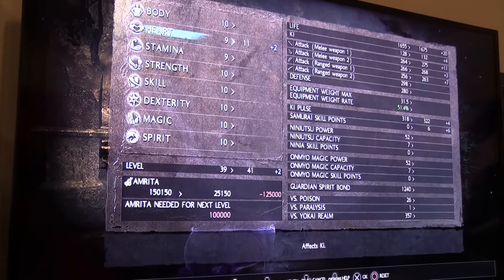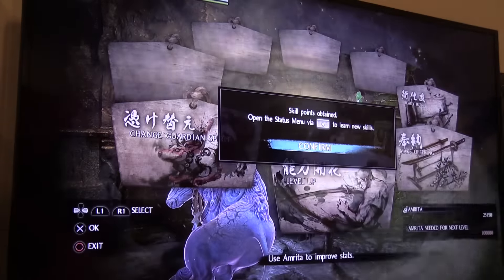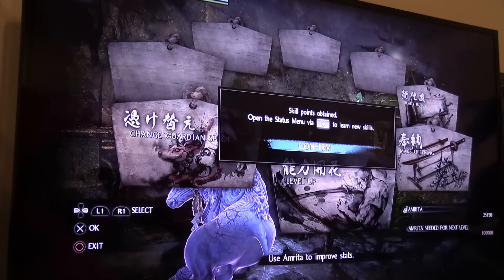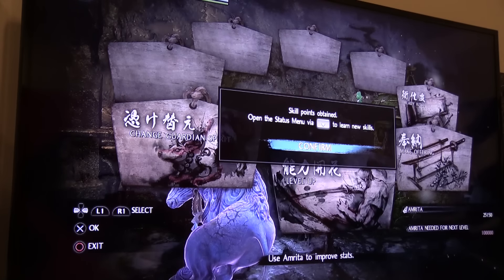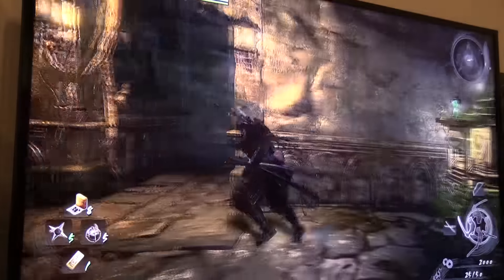This is a shrine. They're scattered throughout the levels — some of them are hidden. It functions as a save point, also where you can replenish your character, and you can spend skill points to level up. You can do a lot of stuff there.